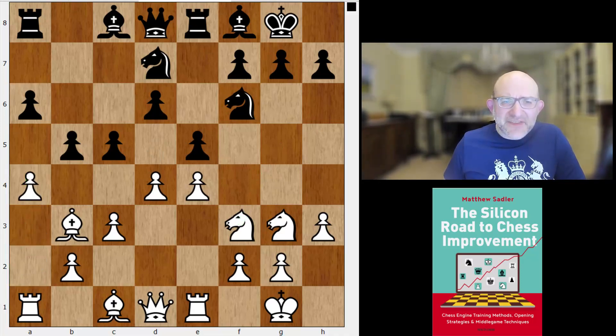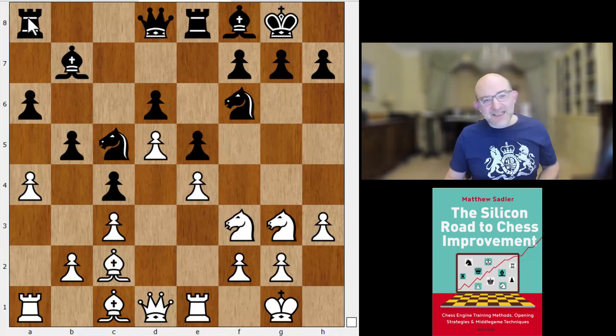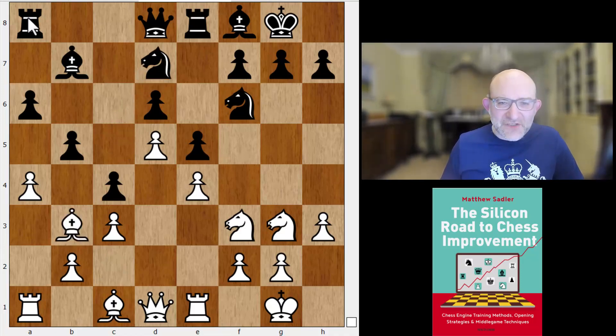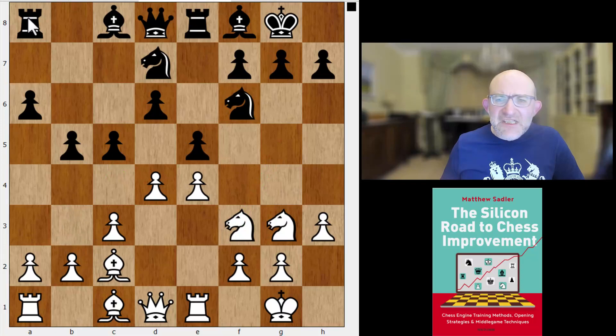Another move Dragon was very keen on was a4. You could also try to keep the tension with rook e8. Actually in this position the engines were tending to play a line that you may recognize, because we're basically back into a normal Breyer but having cut out an awful lot of White alternatives. This is maybe just a very interesting line for Black with a few cunning move orders. Leela says it's about 0.20 after 106 million nodes — not so great for White, just a very slight advantage.